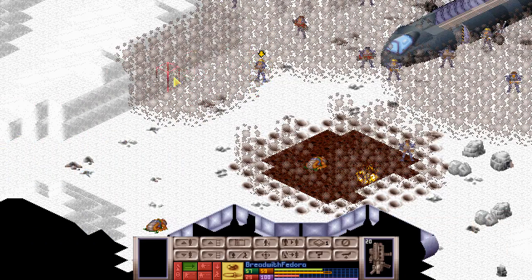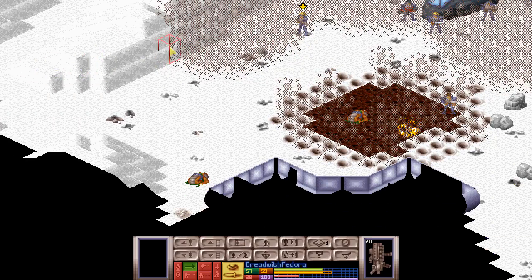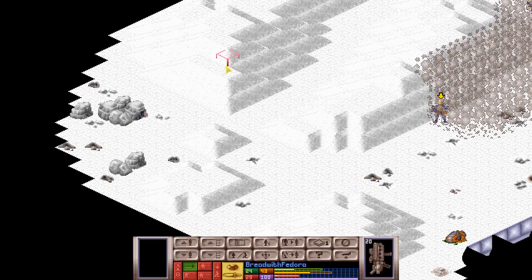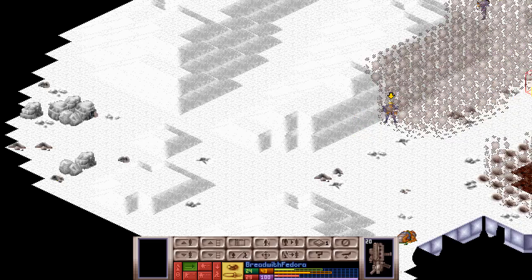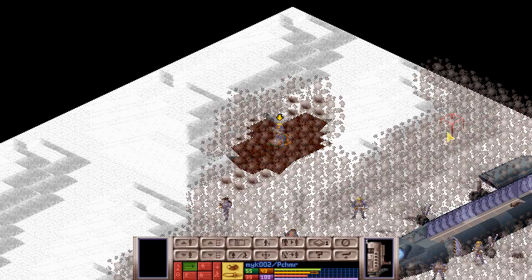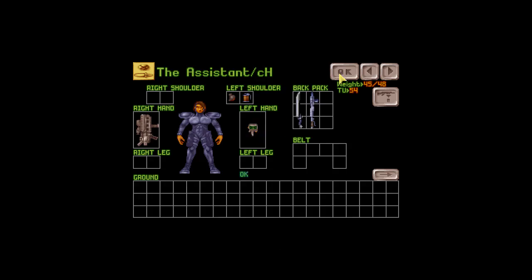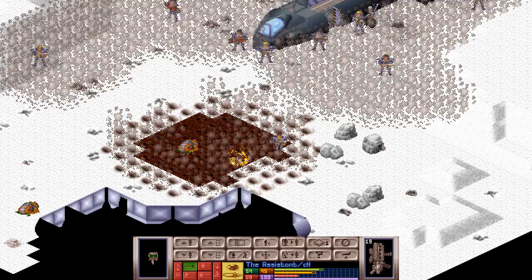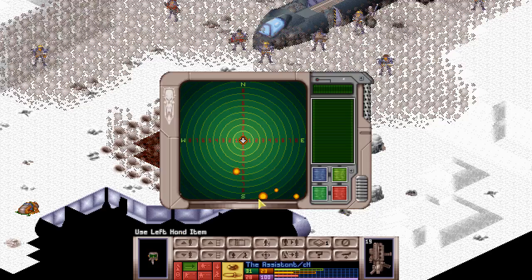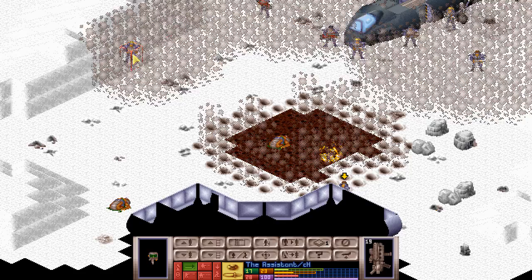This may have helped from this side for sure. There was nobody. Assistant, you do have a motion scanner — come closer and give me a scan. There's one, two, three, four somewhere over here. So it should be safe from this side, and we'll try to go through the hull using the fusion torch.